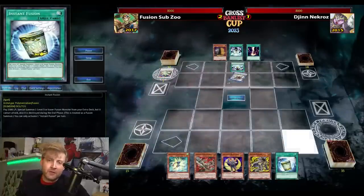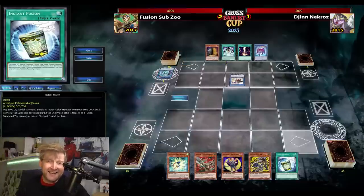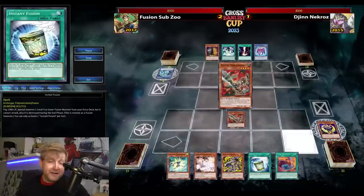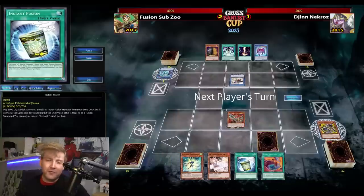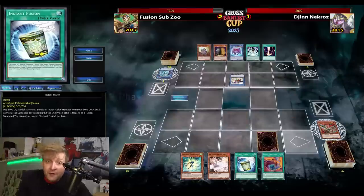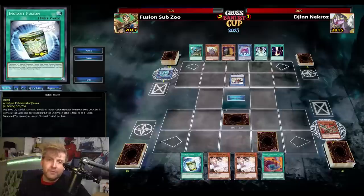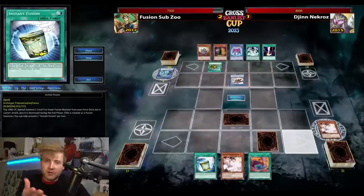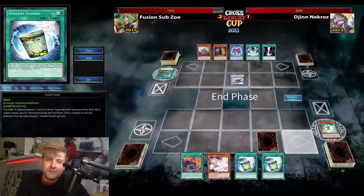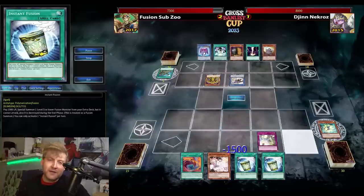Going second. Tachyon Borg in the opening hand — it's not the best. No hand traps. Northern going second is not the best against Unicore Pass. There's the Ash Blossom — it's probably getting used on Maxi C. Using Instant Fusion on Northern, but Tornado Dragon is not strong enough. I literally can't do anything against Unicore Pass. Like, Geki, Darko — that's it. I need to draw those. Gungir is in hand, so I'm going to lose this one. It's just going to take a couple of turns.